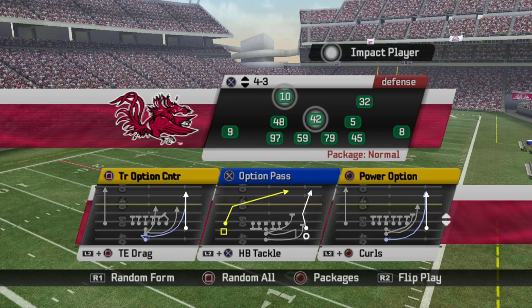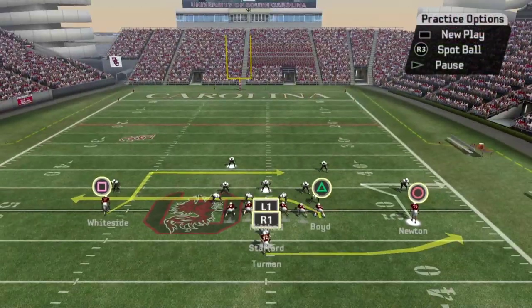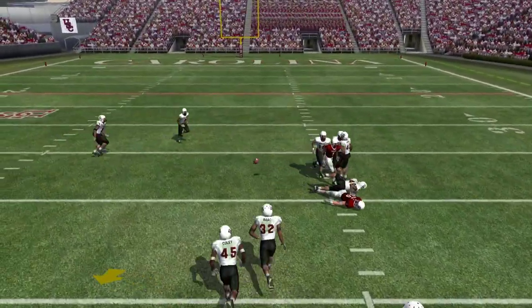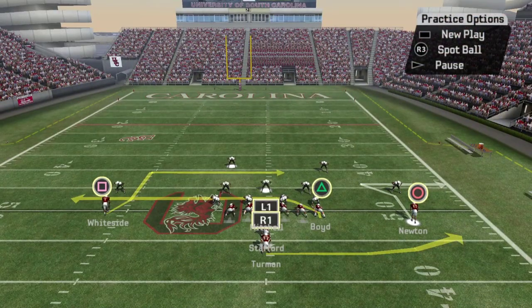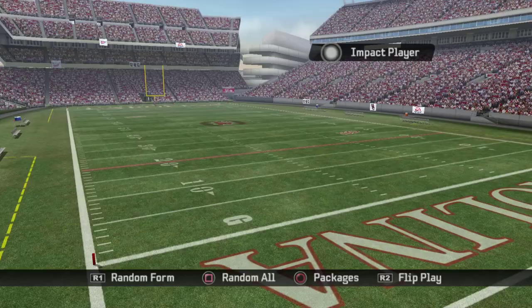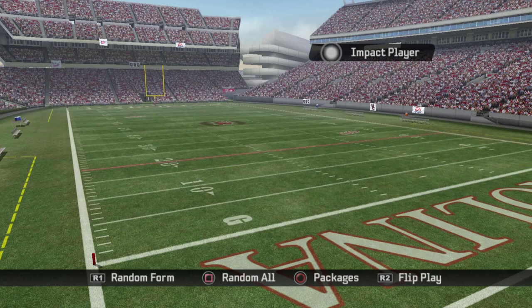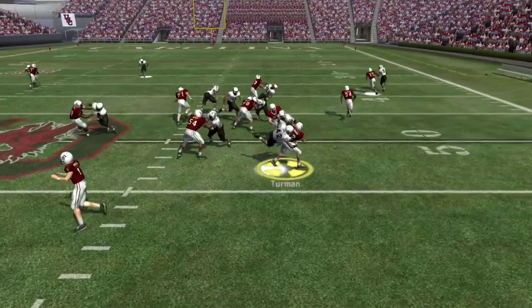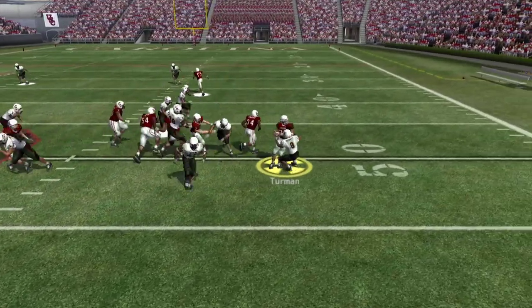Here's triple option counter — I like it a little bit better because it's slightly slower and you get extra time to decide whether to give it to your fullback. Option pass — not a huge fan; the blocking isn't all that good. Power option is your best option play — the timing works so well with that quarterback roll. Tight end drag — I like it; I wish a couple of the routes would be a little bit better. You got a swing underneath with your halfback, good against zone, a little slow developing on a couple routes. Halfback tackle — as we talked about from Ace Normal. It's a little slow but once you get it off you can do things.